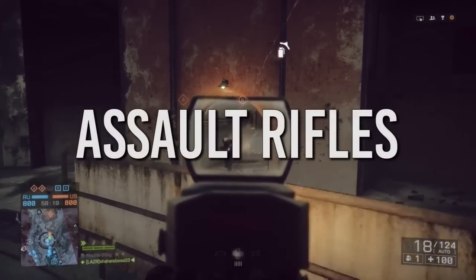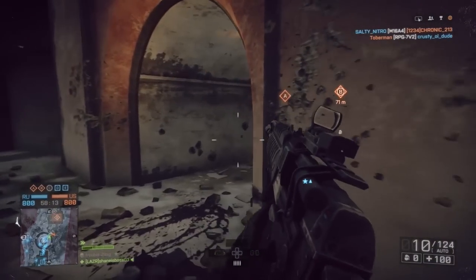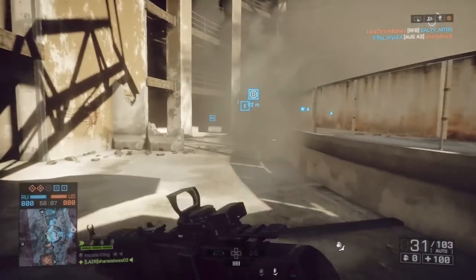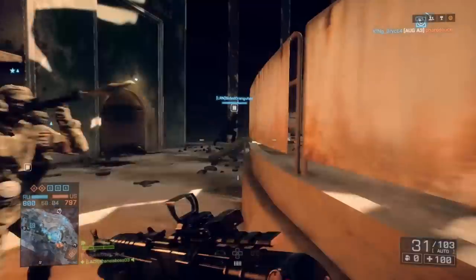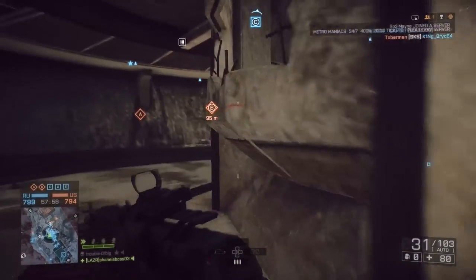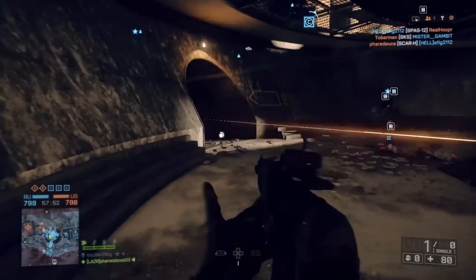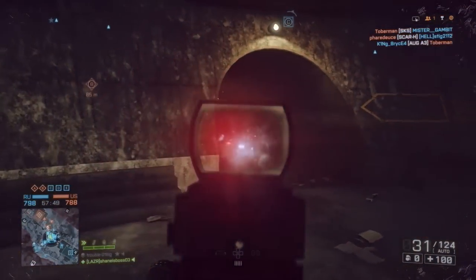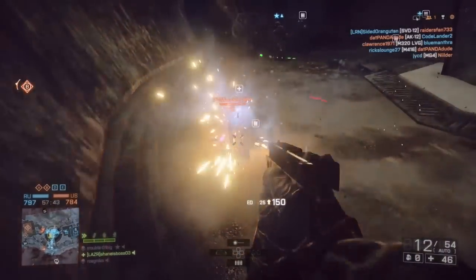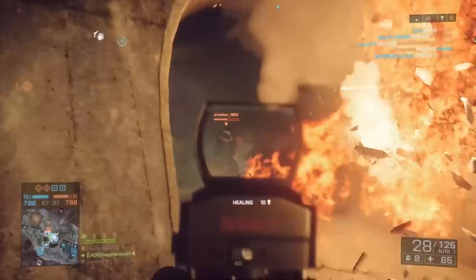Next are the assault rifles — arguably the best class of weapons in this game. The first is the AEK, definitely the fastest-killing rifle aside from the FAMAS, but the FAMAS is impractical due to its long reload and small magazine. The AEK is the best close-quarters assault rifle; if you have an aggressive playstyle it deals out damage really quickly. You'll see me mowing people down the hallway on Locker — it's definitely good for maps like Locker and Metro, though shotguns would also be good there.